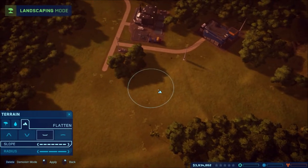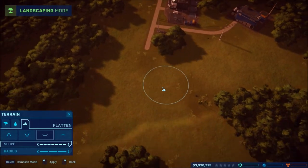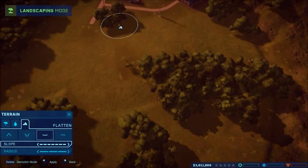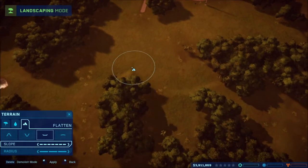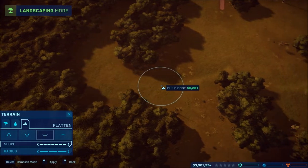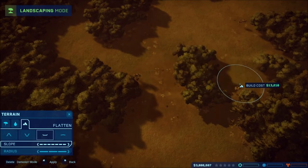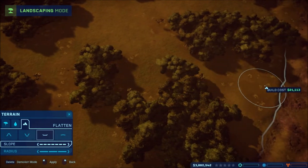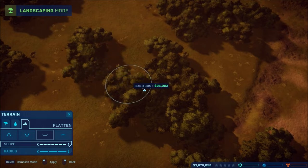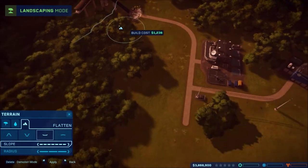I'll just get a good area flattened out for now, and then I'll do the rest of the island later. After building on Isla Nublar I've realized how nice it is to have flattened areas, and so that's what I want to start out with. I think everything is flattened here.